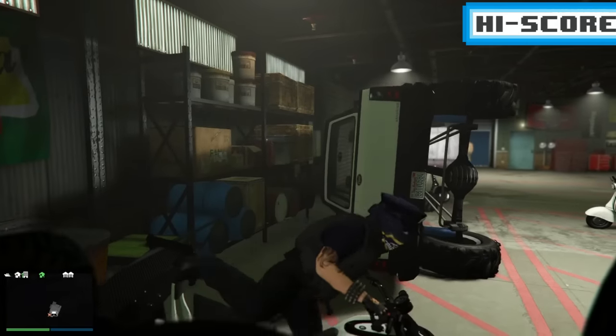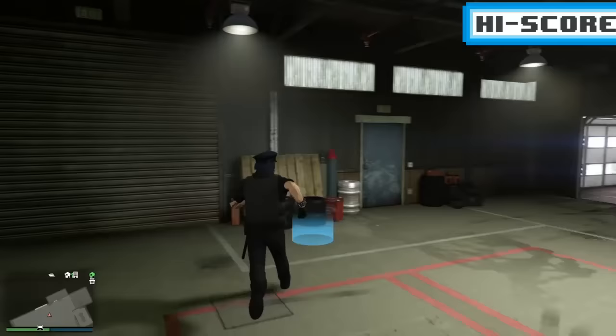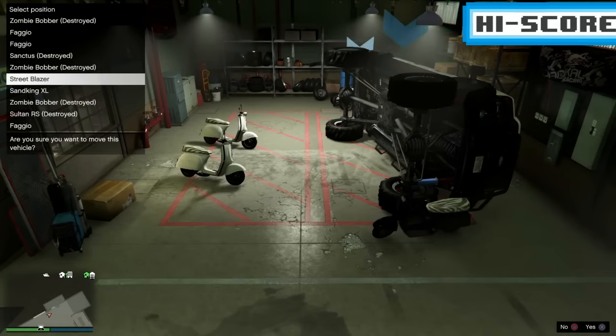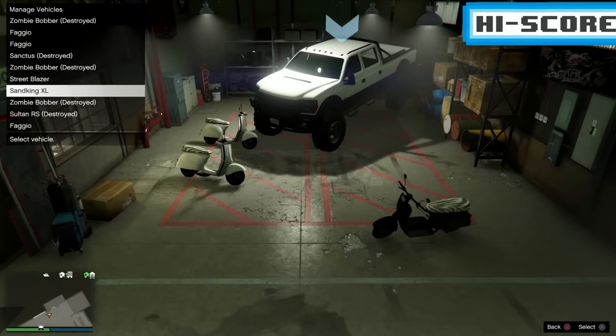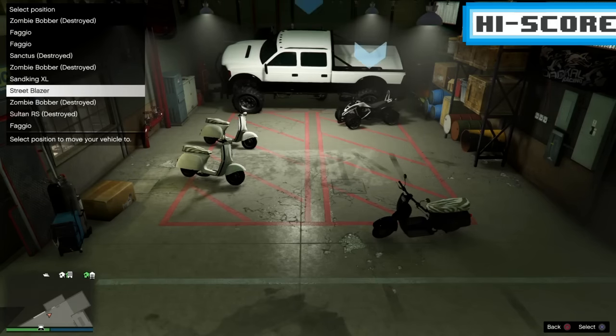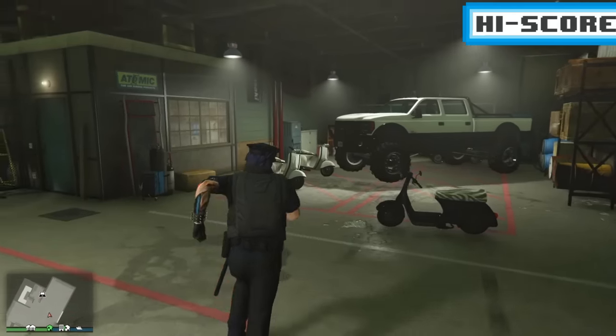Remember, if you want to make room in here, just blow the vehicles up. Fill it up with Fagios, blow them up — you can do it with invisible scooters. We're going to swap the Sand King and the blazer so the Sand King is pressing up against the blazer, up against the wall. Make sure you have the XL — I tried it with some other vehicles and it didn't work as well. Sand King XL is the way to go.